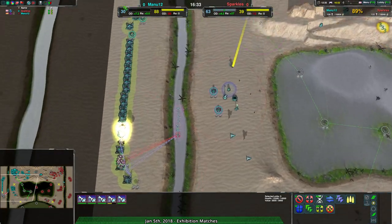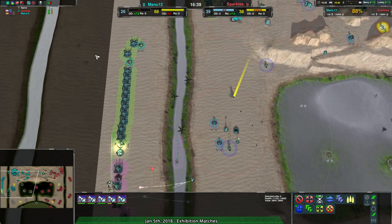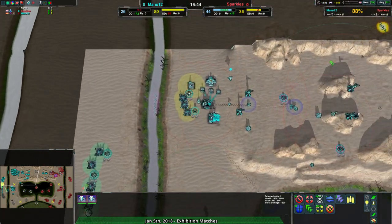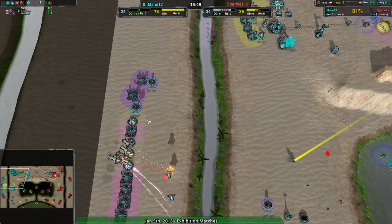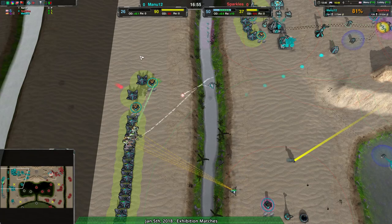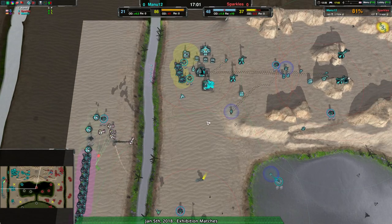At the same time the Nimbus is going along the side of the map. Sparkles is basically winning by fighting everywhere that Manu isn't, just harassing everything with forces that are way more mobile. Manu12 simply did not build anti-air. They finally have a few Tridents — these three Tridents are the only Tridents Manu12 has built this entire game. The Nimbuses do not care; there are enough of them to actually fight back against the Tridents and win.